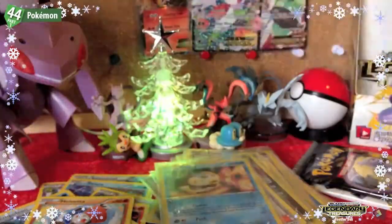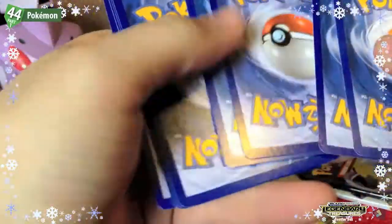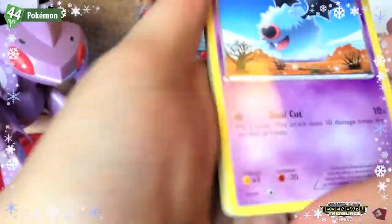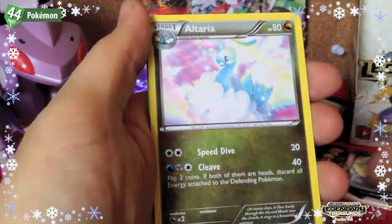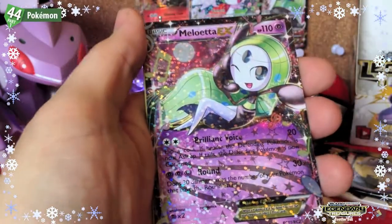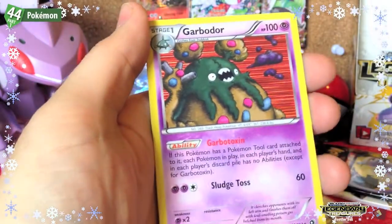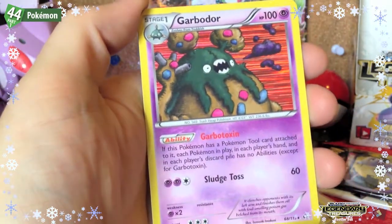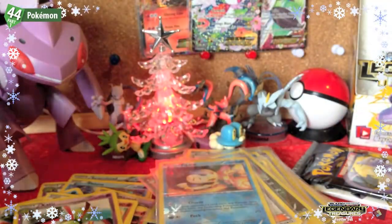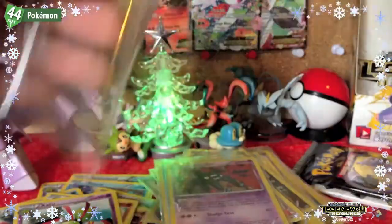Third-to-last pack: Woobat, Croagunk, Trubbish, Charmander, Altaria, Crushing Hammer — a Metal Coat EX! Wow. Then Audino, a Garbodor holo — look at that artwork, it's like 'aaah, sludge!' And that's a too-rare as well. That artwork is so funny.